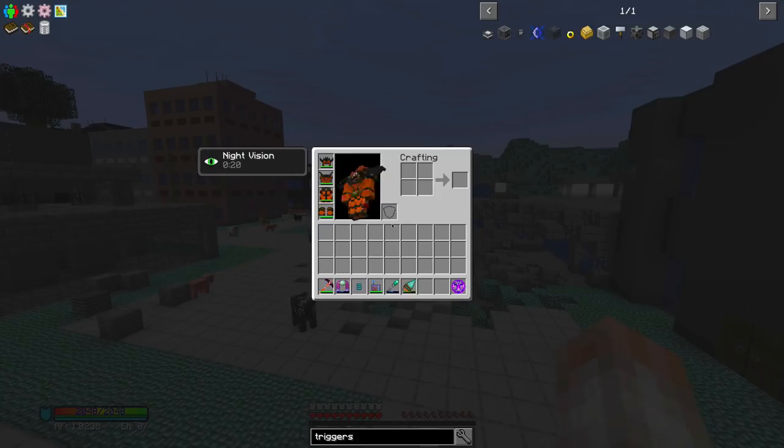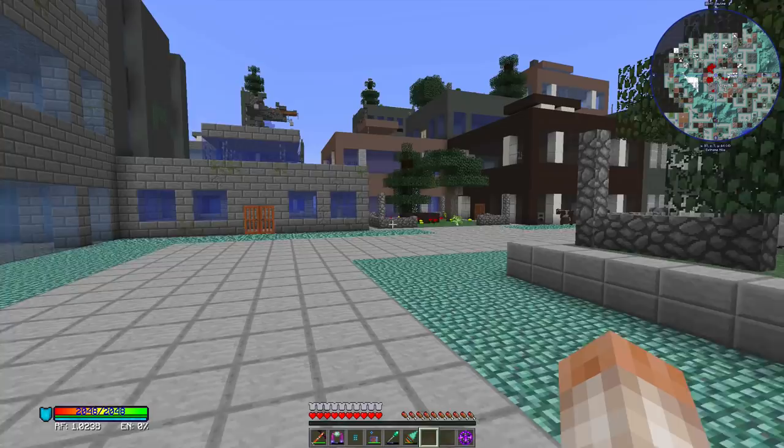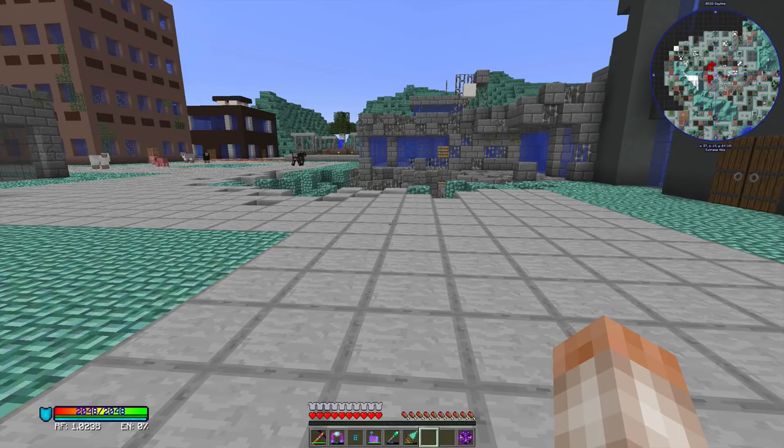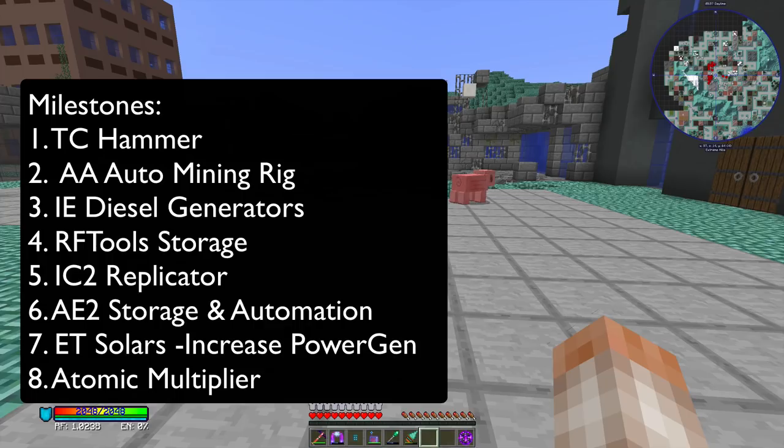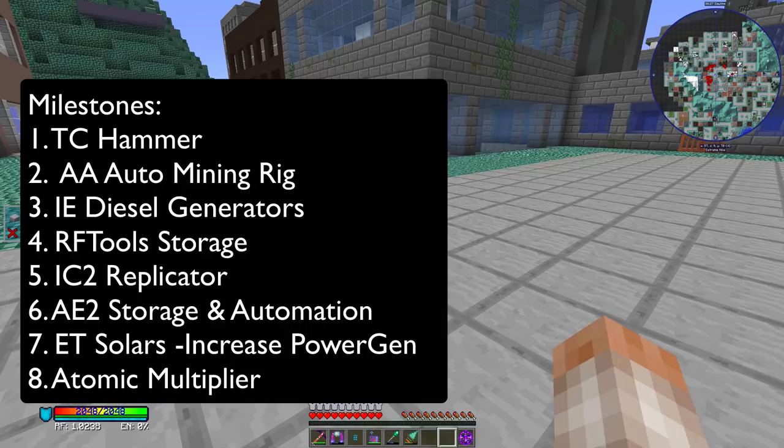I'm going to divide these ages in half and give you seven different milestones that I found were things I was seeking to progress towards. The first one is build a tool forge and a Tinkers Construct hammer. The second is the AA miner's lens, third diesel generators, fourth RF Tools storage, fifth replicator, sixth AE2 automation, sixth is an increase in power gen, and seventh is the atomic multiplier. Those are the things you'll have to look forward to.